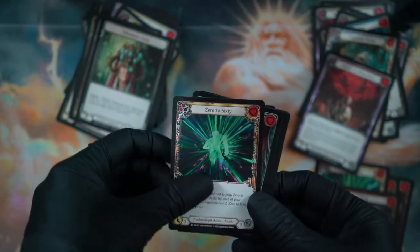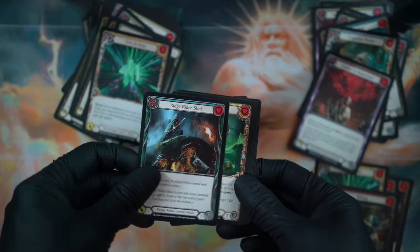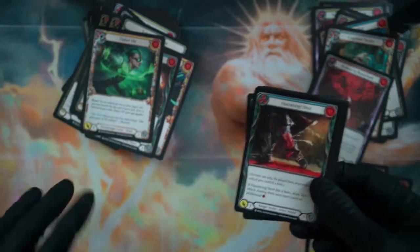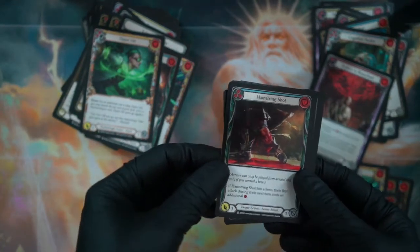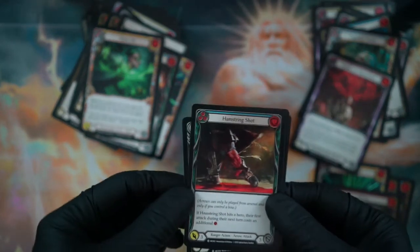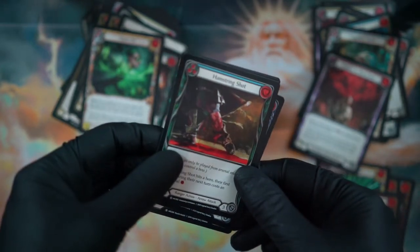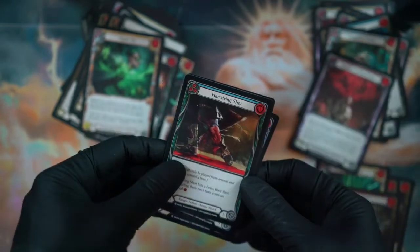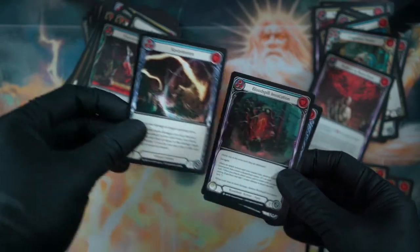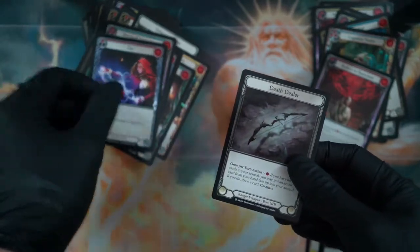Another Zero to Sixty. It's kind of far away from me — I have this camera kind of high up. Like I said, it's a 24mm so I have it kind of high to show my playing field a little bit. Hamstring Shot — that's not a hamstring, that looks like a calf. Your hamstring is on the back of your leg above your calf. I don't know what to say about that. Death Dealer token.